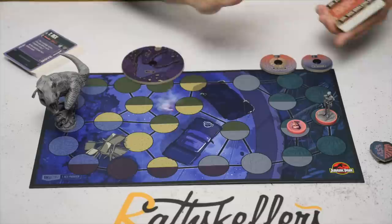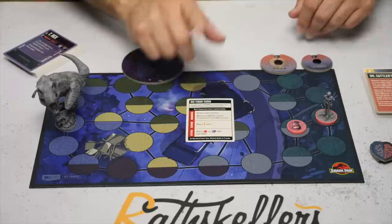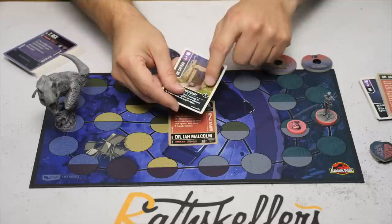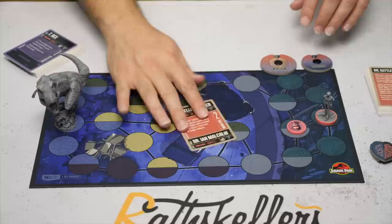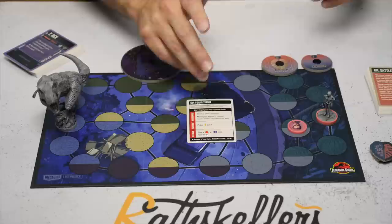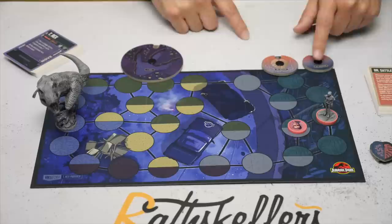The game plays out the same way as all the other sets. On your turn, you take two actions. You begin with five cards in your hand. You can maneuver, scheme, or attack — you can do the same one twice. When you maneuver, you draw a card and you move. You can boost that move by discarding a card. You can attack if you are next to the other player, since both characters are melee. Or you can scheme: play a scheme card with the lightning symbol and do whatever it says. At the end of your turn, discard down to seven cards. Keep doing that until you knock out somebody's main character — sidekick won't matter, main character.